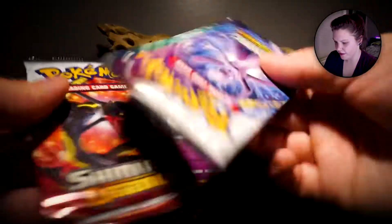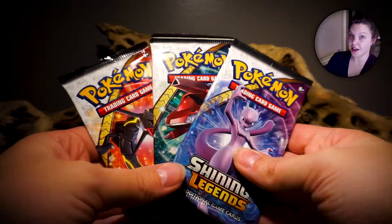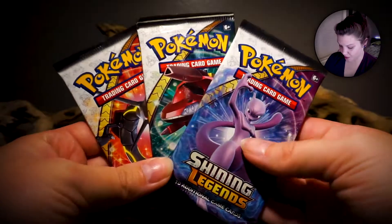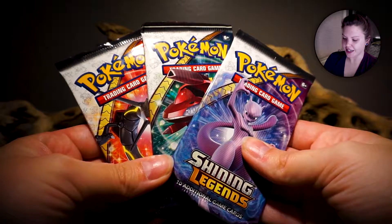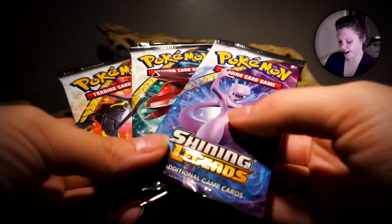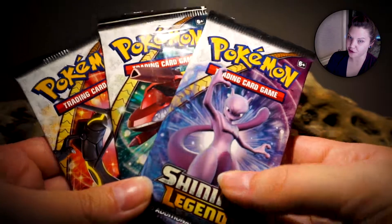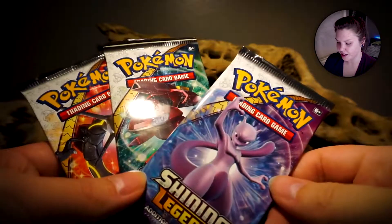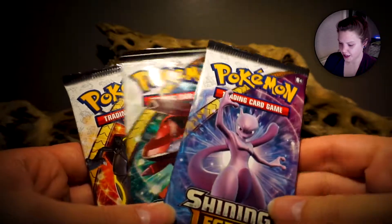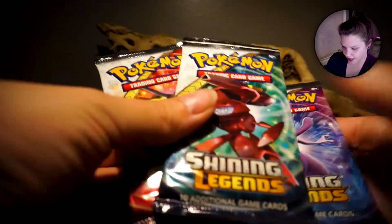And then we have three Shining Legends booster packs. It's been a hot second since I've opened these, so I'm so stoked to see if we can pull that Test Tube Mewtwo — that would be sick. The only Shining card we have so far is Shining Mew, which is super awesome, and I think we have two of a couple holos. I think we actually do have every holo. I'm gonna save Mewtwo for last, then Genesect, then Rayquaza — we'll start with Shining Rayquaza.